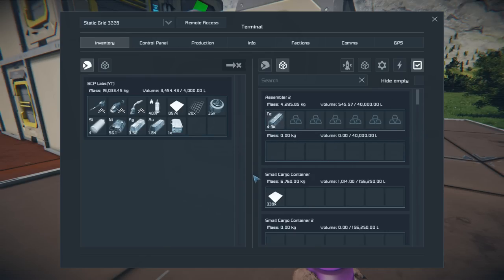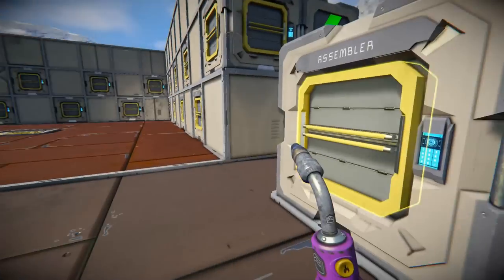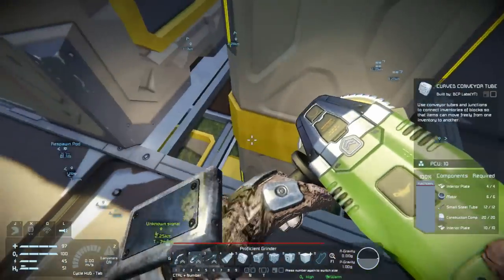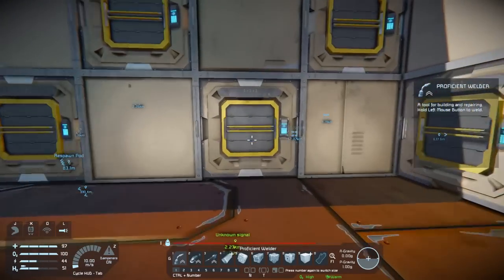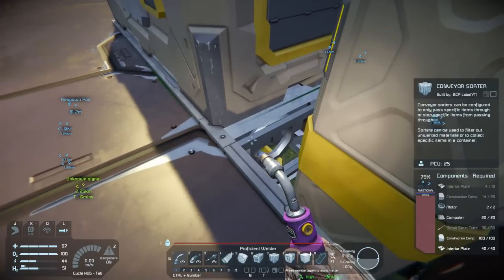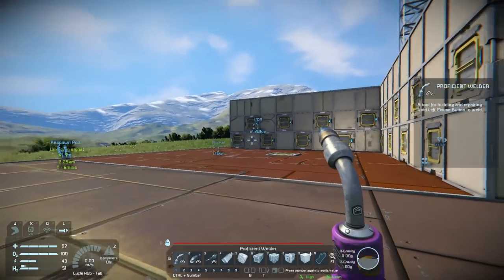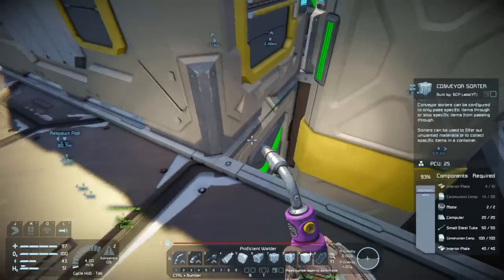As far as the refinery goes, I probably won't have it auto-pull or auto-extract — doesn't really matter if I'm processing something fast and might have to move it manually. Let's go ahead and make 100. The best thing is I can queue up a whole bunch of stuff while I'm mining and it's going to end up in these containers so I don't have to go through the assembler to find it. I can access it from here. I almost don't need signs, I know where everything is, but I want to put signs up anyway.